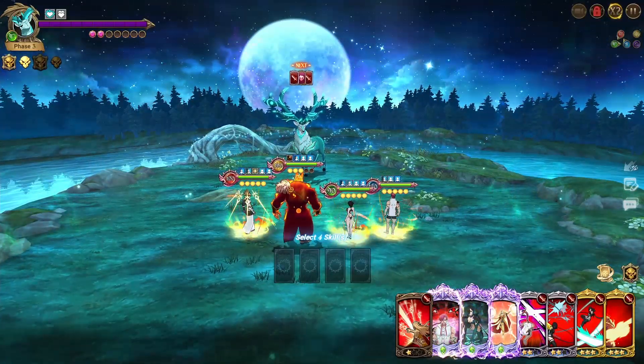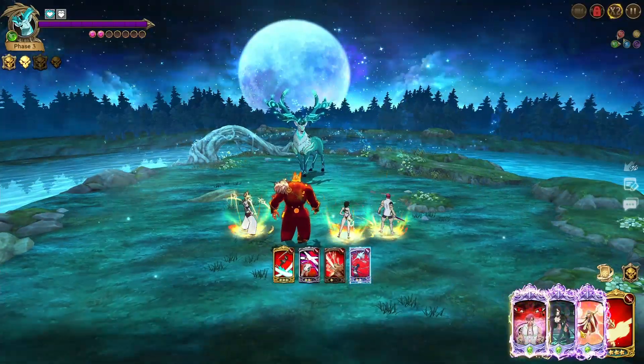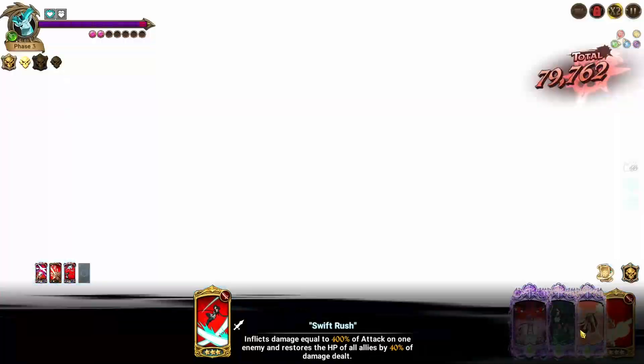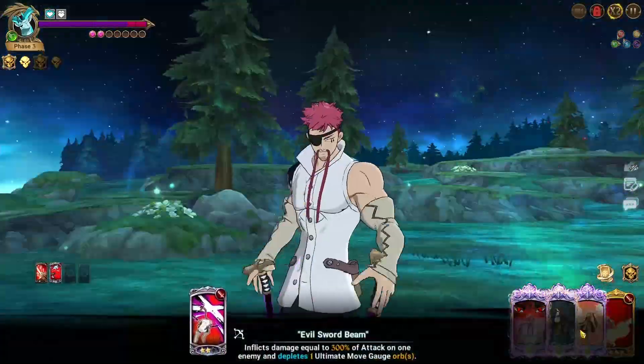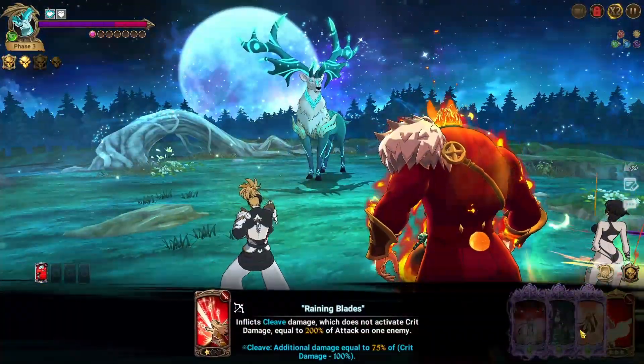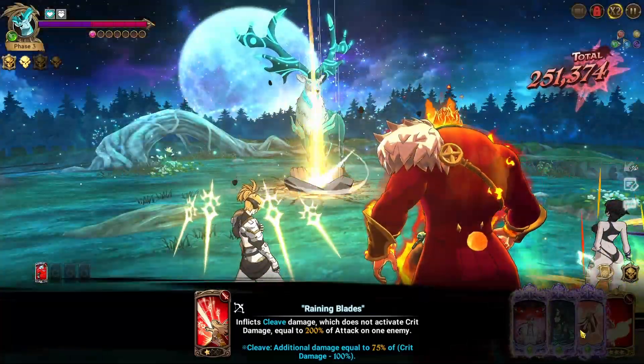We have each of you... we can do something like this, and then if we just save all those ultimates, by the time we get to the final phase we can kind of burst the deer out in one turn and get rid of him. We probably could have even used the Escanor card in this turn to make the kill a little bit faster, but I'm not sure that would have finished it in just the one turn.